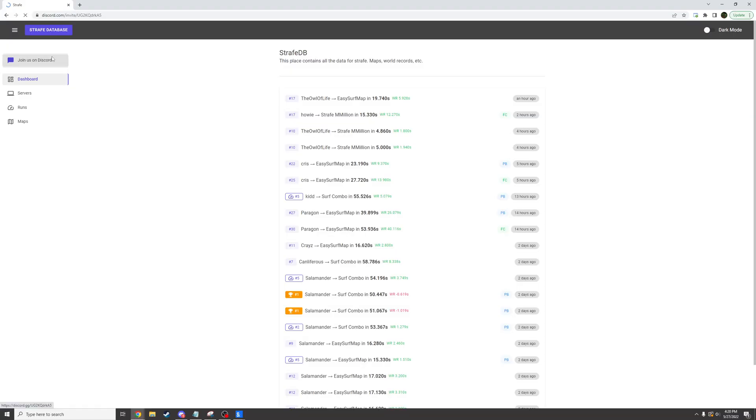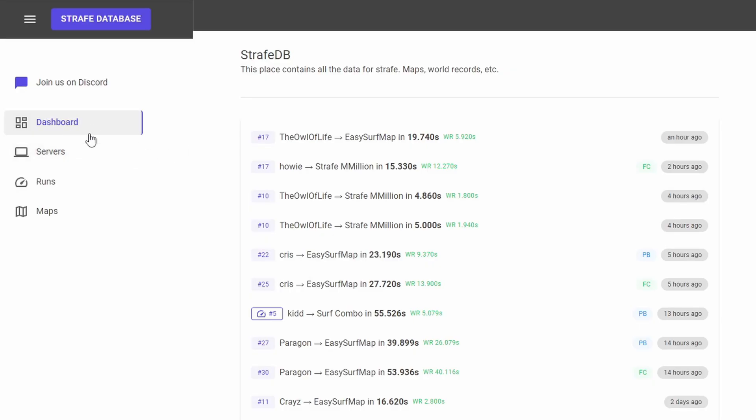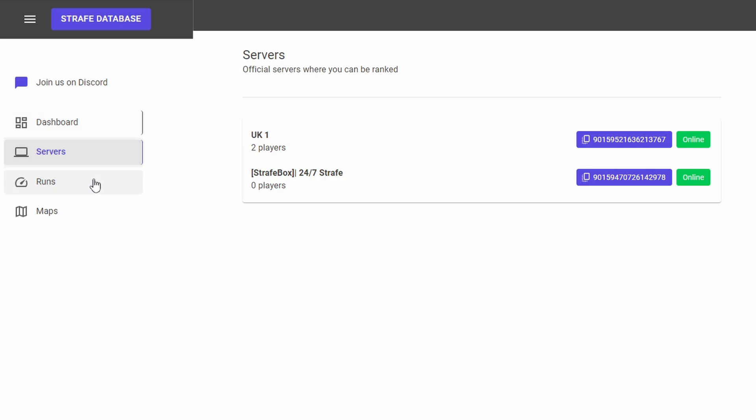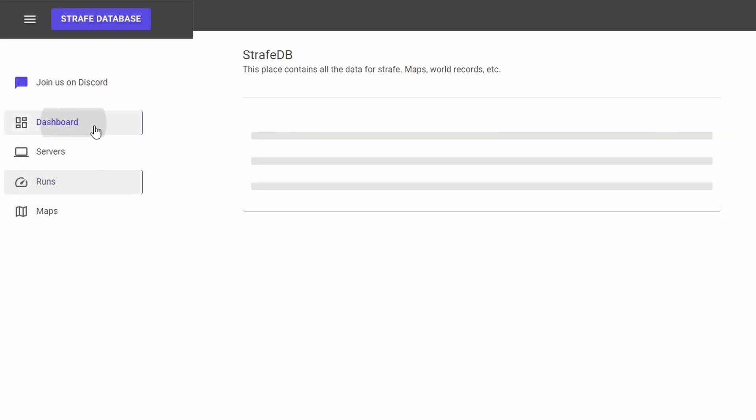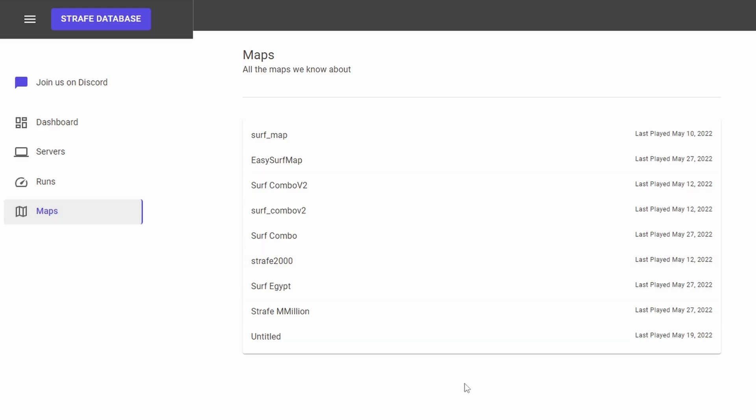Oh, that was weird. I can join them on Discord — they made a Strafe Discord server? Interesting. So as an overview, we can see the dashboard, servers, and different runs. The different maps as well. Very cool — very work in progress. I'm excited to see what comes of this.